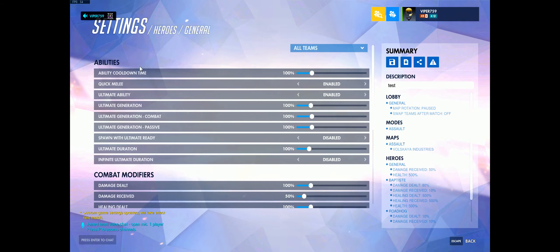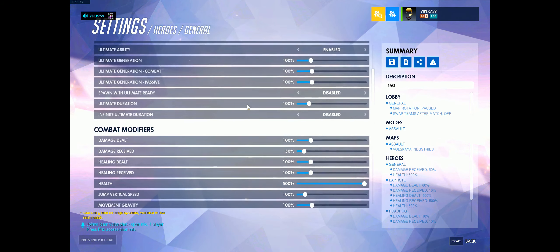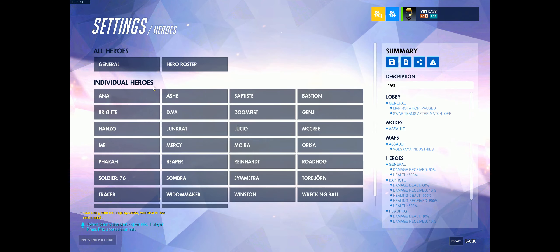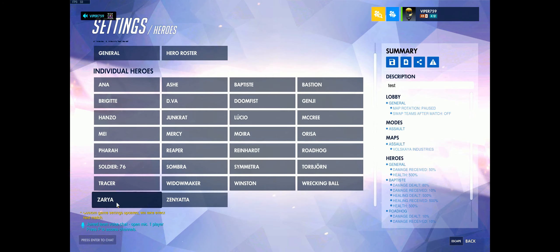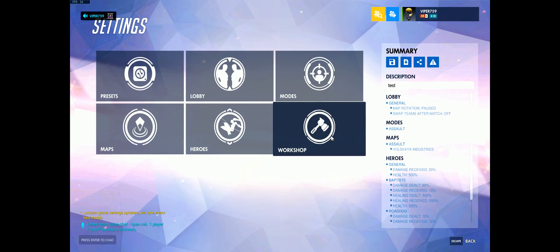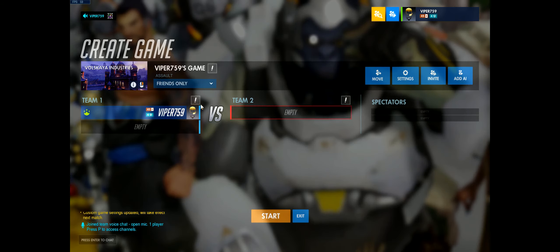For heroes, go to General. Set health to 500% on all heroes and damage received to 50% on all heroes. Then for Zarya specifically, set both damage dealt and damage received to 10%, because we'll be using Zarya. And that's all the settings.